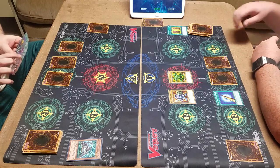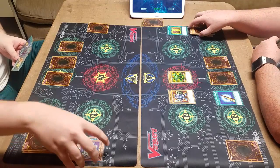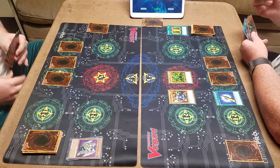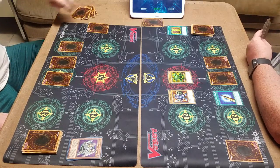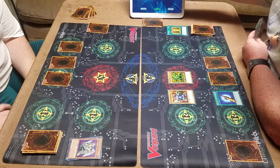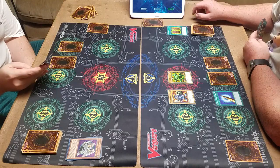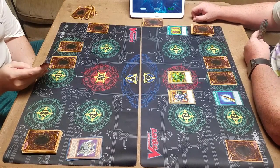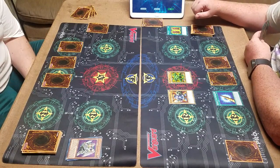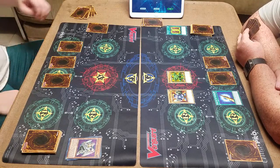I end my turn. How many cards do you have in your hand? Seven. I'll discard one. My turn. I draw. Beaver Warrior will attack you directly. Beaver Warrior will attack you directly. Next up is the Feral Imp. Beaver Warrior will attack you directly. And with that, I end my turn.